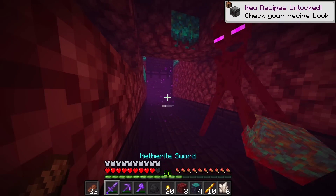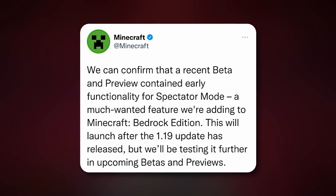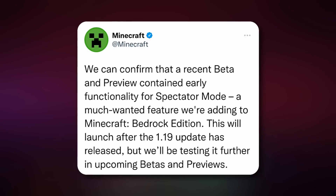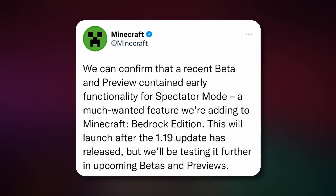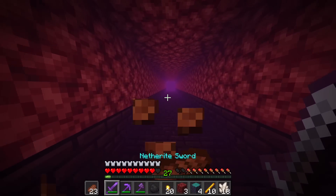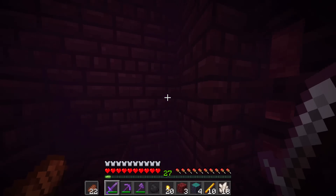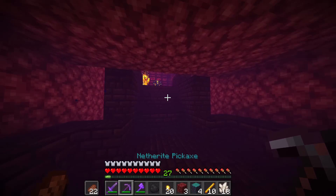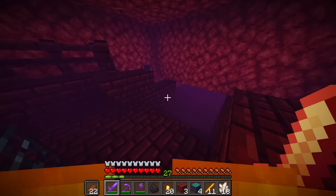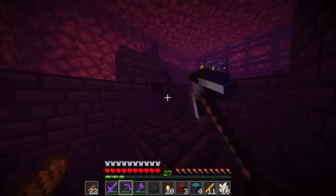Another thing that was leaked around about the same time as RTX was spectator mode. What's interesting about this, unlike RTX, is Mojang owned up to it — they basically said yes, we made a mistake, and unfortunately we do not plan to add this yet, but it is on the way. And here we are at the end of 2022, and spectator mode has officially been added to Minecraft. So this is a good sign that when something leaks, it's not always fake — a lot of the time Mojang do genuinely just forget to take code out of early versions of the game before they release them.